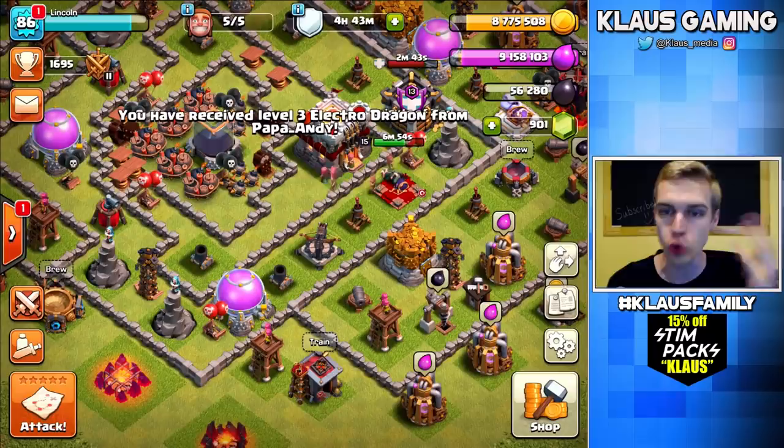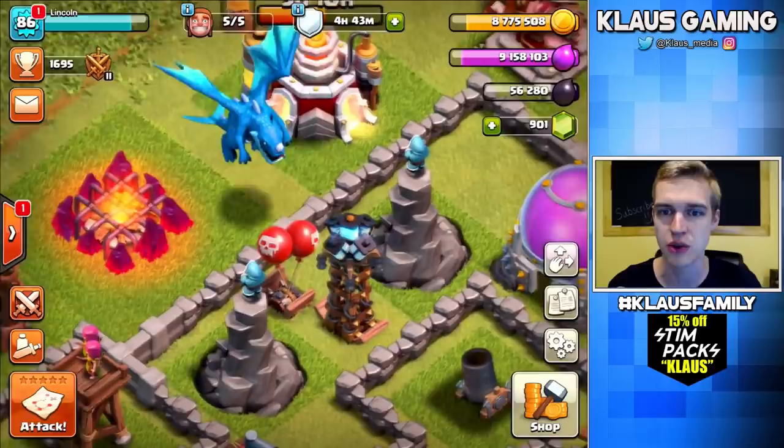Now I got my Electro Dragon! I'm gonna name you Papa, because you were donated from Papa Andy. Alright guys, so let's spend some loot.